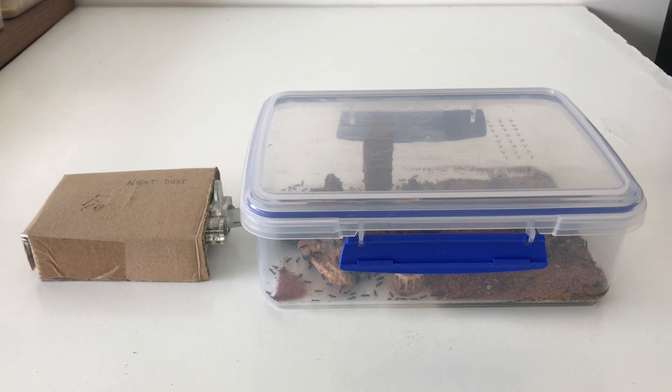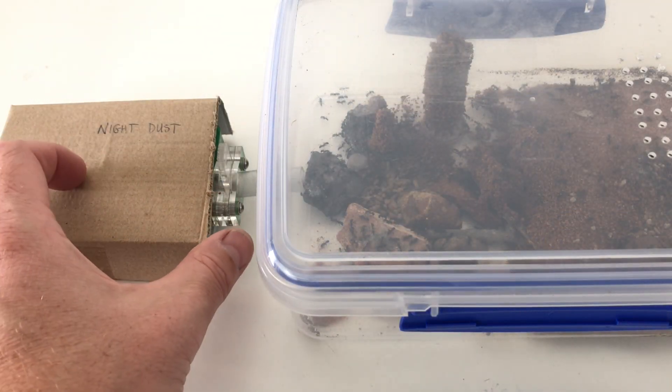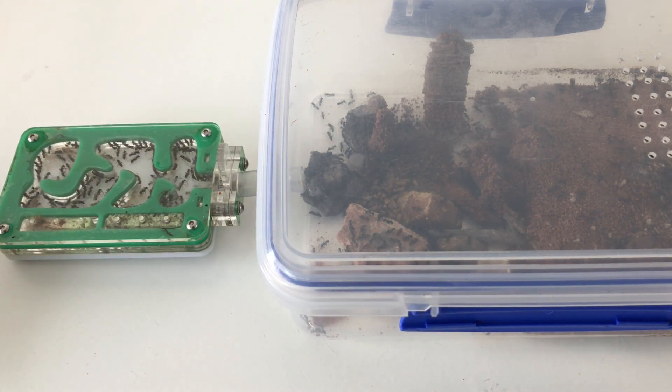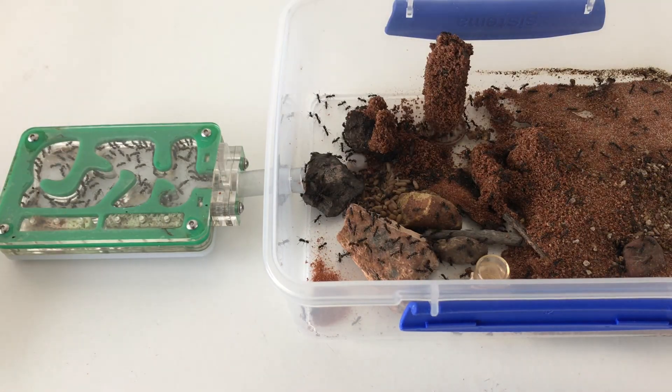I've had this colony for quite some time now and they're doing really well. Numbers are getting up really high — there probably have to be over 400 workers now in this colony and there's just no room left in their nest or the outworld. So I think I'm going to have to do a bit of an upgrade. If you have a closer look at their setup now you can see how packed they are in that nest, and the outworld is an absolute mess.